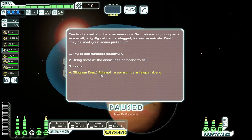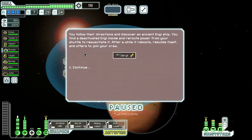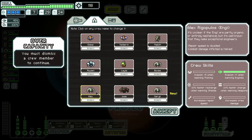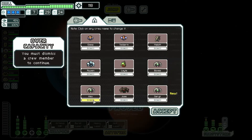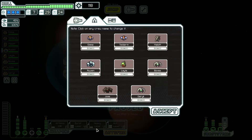You land a small shuttle in an enormous field whose only occupants are small, brightly colored, six-legged horse-like animals. That's the Mantis. After a moment, your crew tells you these are simple beings who enjoy a peaceful life. However, this isn't the first time a ship has landed here — they inform you of a nearby crash site. You follow their directions and discover an ancient Engie ship. You find a deactivated Engie inside and reroute power from your shuttle to resuscitate it. After a while it reboots, rebuilds itself, and offers to join your crew. But I already have enough crew — I think I may need the increased repair speed as opposed to the engines. Sorry, Alex. It's been a good run with you.